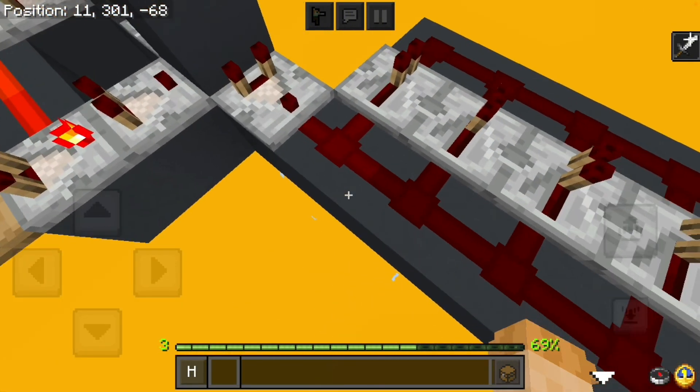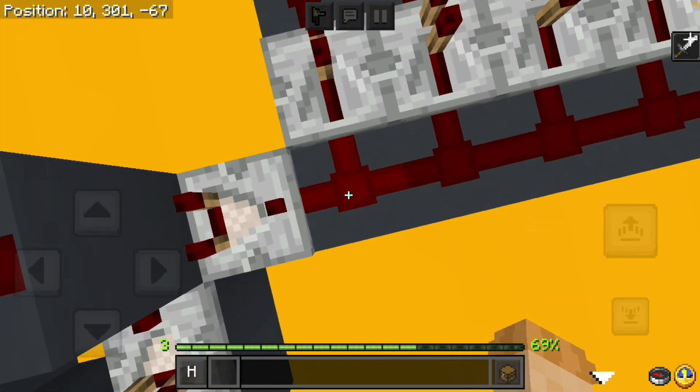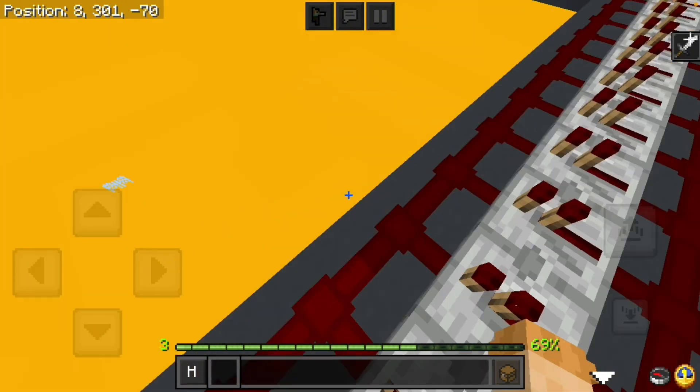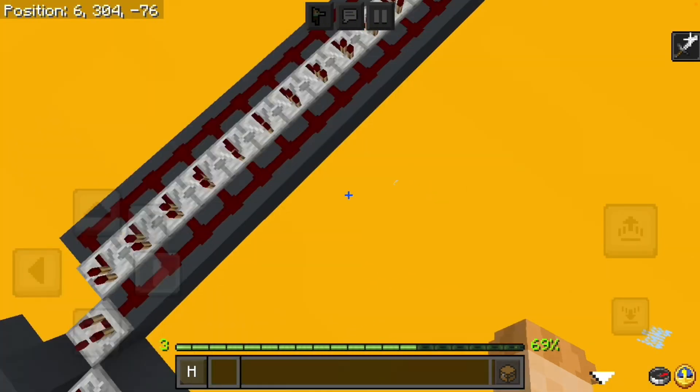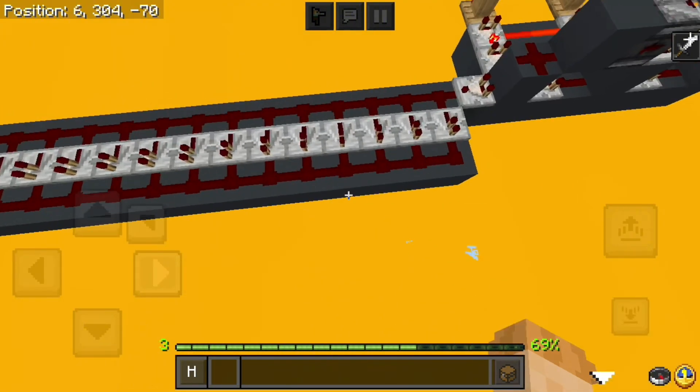So the way this would work is if you input signal strength one here, it would go 15, 14, 13, all the way down to one here. And this is obviously a single redstone tick for 15 blocks.